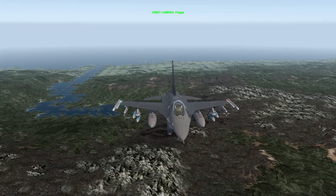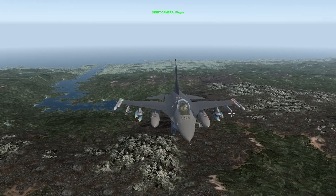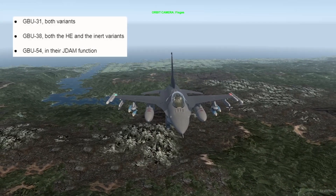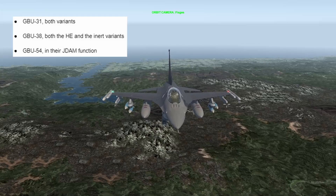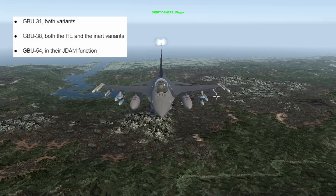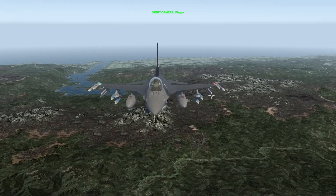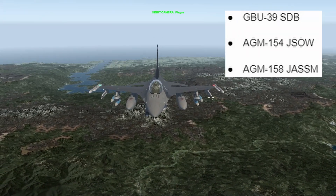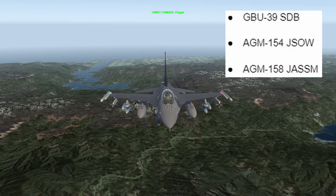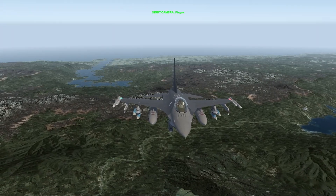This tutorial is valid for the JDAMs we currently have in Falcon BMS, excluding the ones with gliding capabilities or that are powered. The relevant ones are the GBU-31 both variants, GBU-38 both the high explosive and inert variants, and GBU-54 in their JDAM function. Note that the GBU-39 SDB, AGM-154 JSOW, and AGM-158 JASSM have gliding capabilities or have an engine, so they shouldn't be employed using this technique.